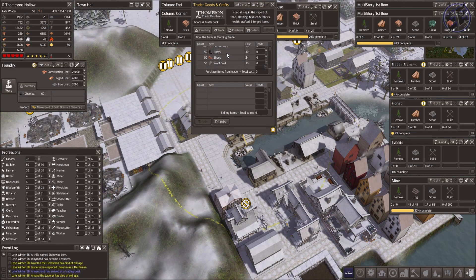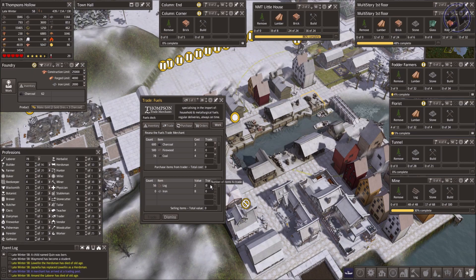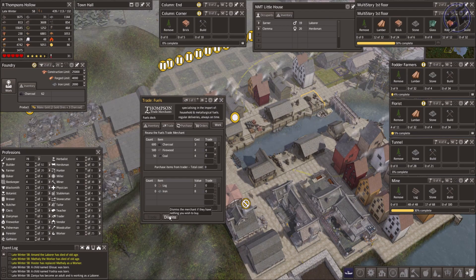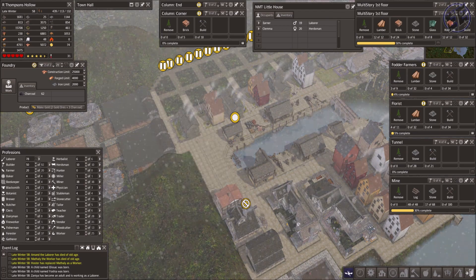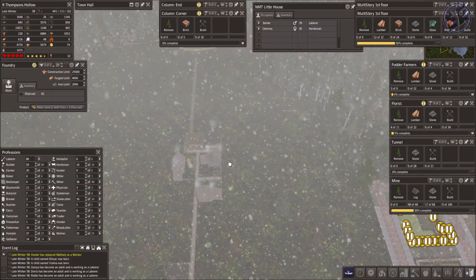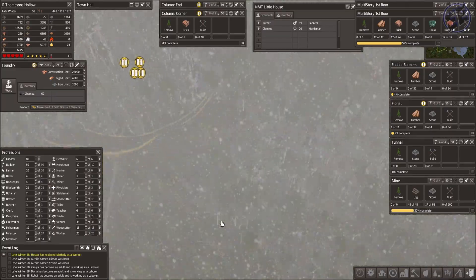Steel tools, copper tools, all that good stuff. This trading post is closed — I don't even know why I'm looking at it. Let's buy more coal while we're here because I didn't send him away. We'll go 28 — there we go, right on. And we dismiss him this time. So we've got some coal coming in. There's the tunnel — that's being worked on. And there's that fodder farmer florist area.